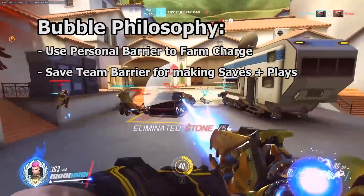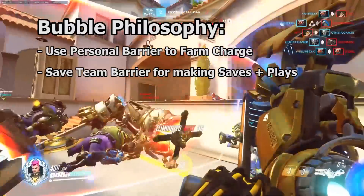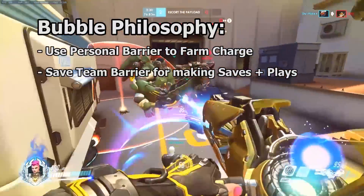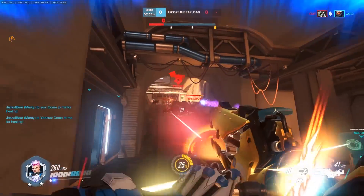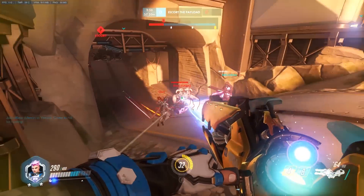As Zarya, we can control our own actions and keep ourselves safe when our personal bubble is on cooldown. However, we cannot control the actions of our teammates. The team bubble allows us to fix team mistakes that we would otherwise have no control over. The team bubble is one of the team's most powerful resources for both making big plays and stopping them.